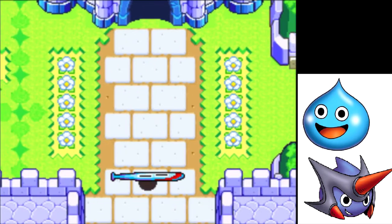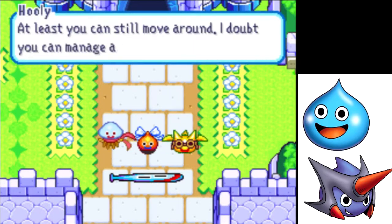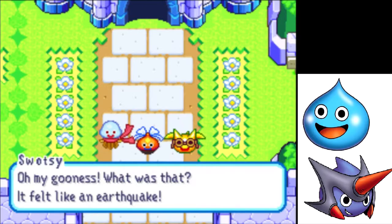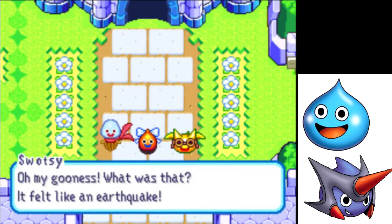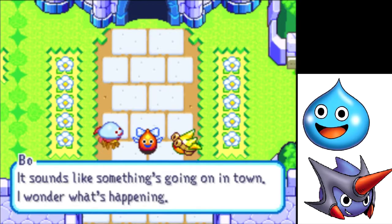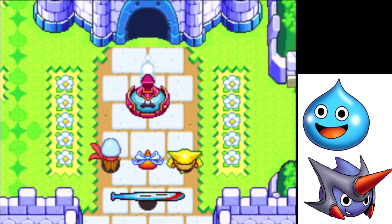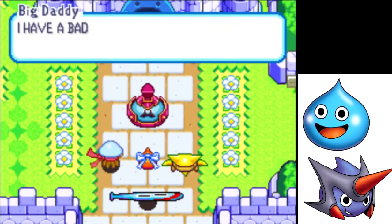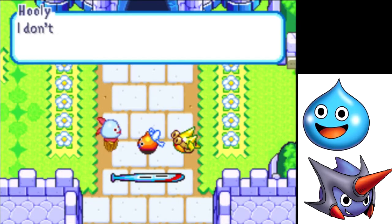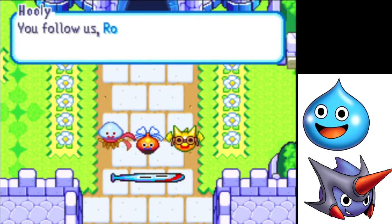At least you can still move around. I doubt you can manage an elastoblast, though. Oh my goodness! What was that? It felt like an earthquake. Yeah, we're prepared for a lot of slime puns in this game. It sounds like something's going on in town. I wonder what's happening. What's all this shaking about? What in heaven's name is going on? I have a bad feeling about this. I must see what's happening in town. Nice jump, Big Daddy.